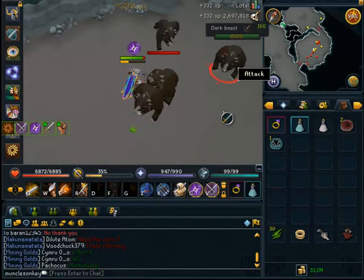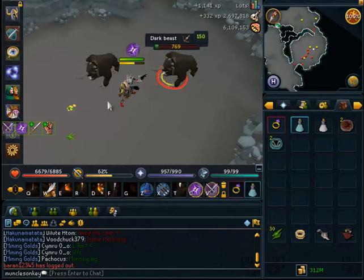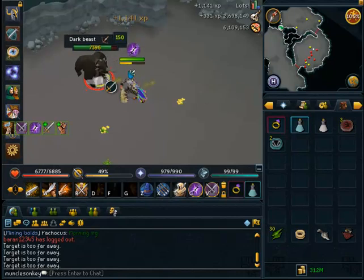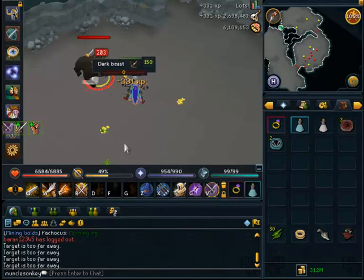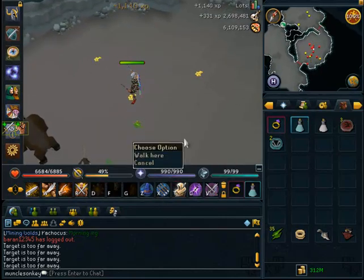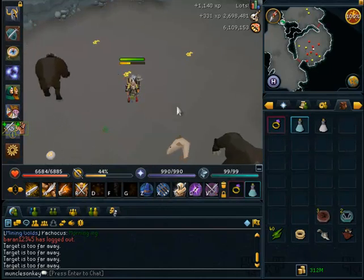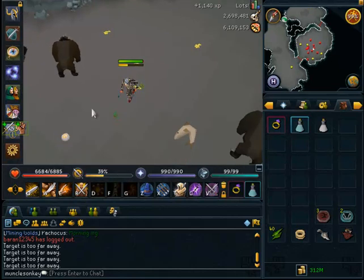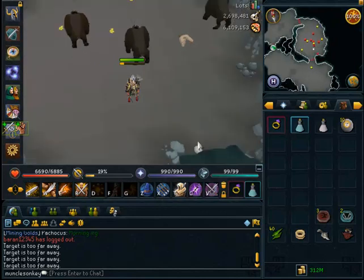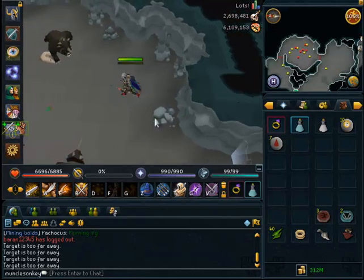The drops are not the best. The only good unique drop that Dark Beasts have is the Dark Bow, which is only worth about alch price on the GE at the moment — around 75k. However, one thing worth noting is Dark Beasts have one of the best drop rates for rare drop table items in the game. Every couple of tasks you're actually going to be getting a rare drop, like Noted Battlestaffs — I got 200 Noted Battlestaffs my last task — or Palm Tree Seeds and similar items.